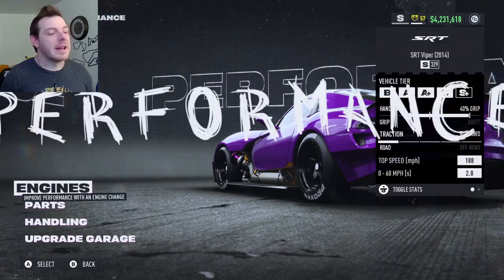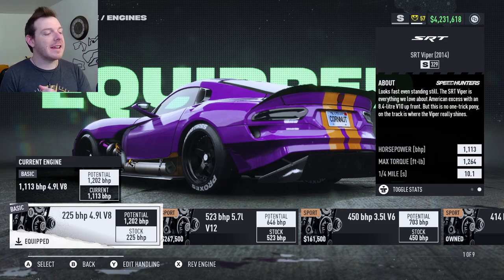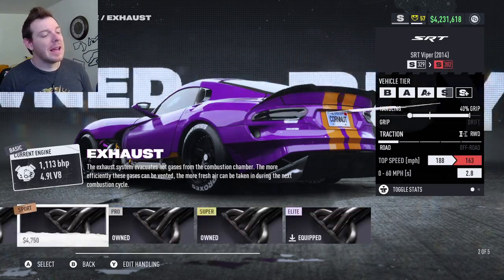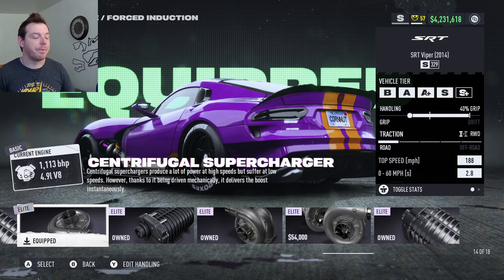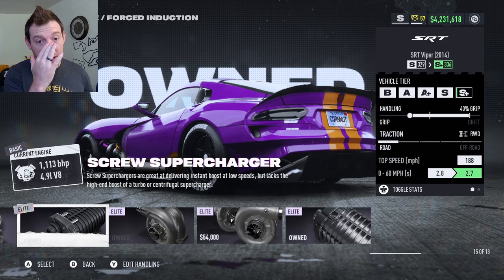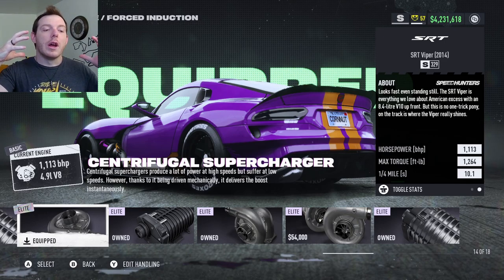For the performance — it says it does 188 but real talk it does like 203-204, so you can really get it up there. The engine we use in this build is the first engine over: the 4.9 liter V8 225 brake horsepower. That is the iron basic motor. For the parts: elite platinum induction, super gold ECU, elite platinum fuel system, elite platinum exhaust, and elite platinum centrifugal supercharger. We are running the centrifugal for one specific reason — the top speed — but the main reason is actually the handling characteristics. I tried it with both superchargers and also with the single turbo.